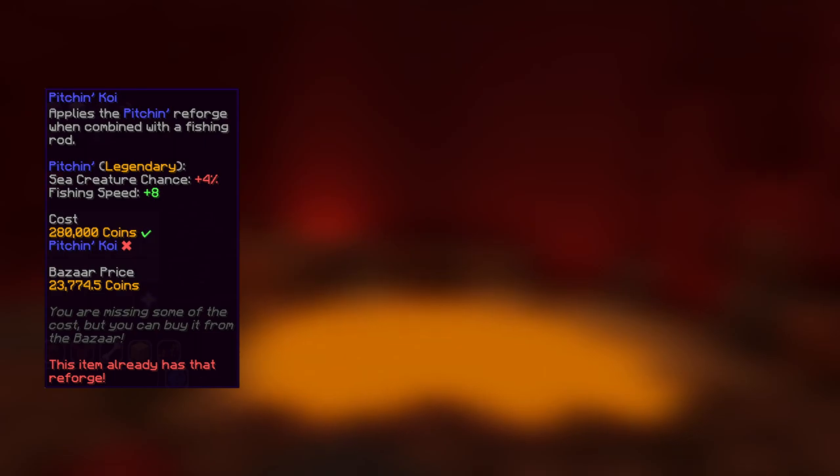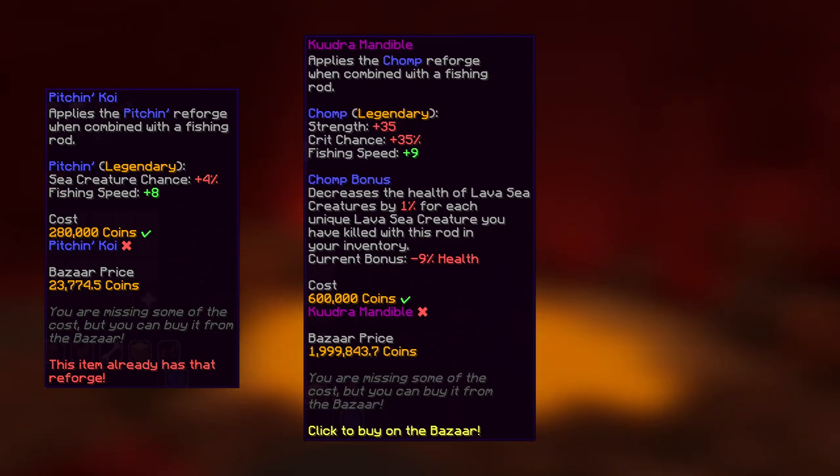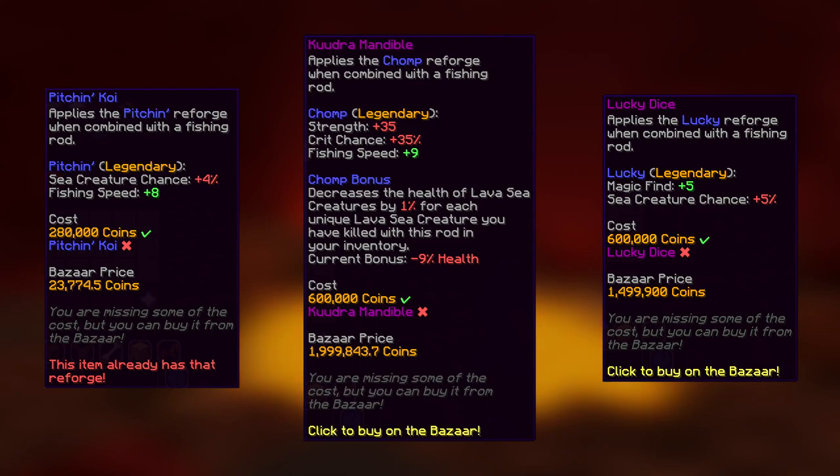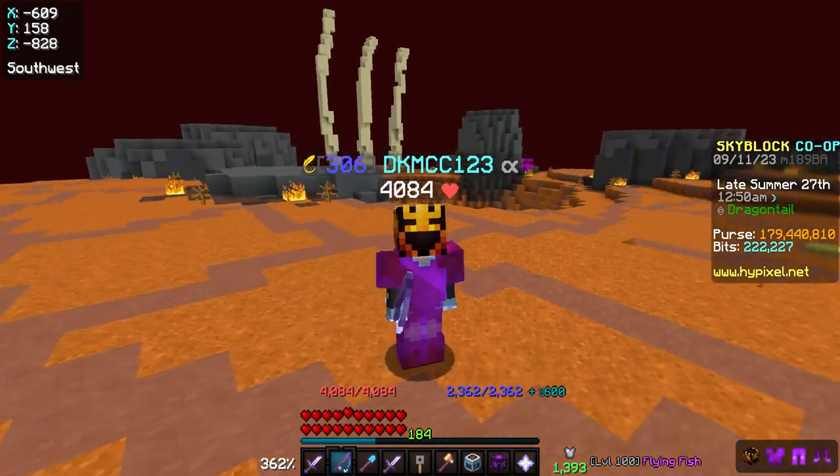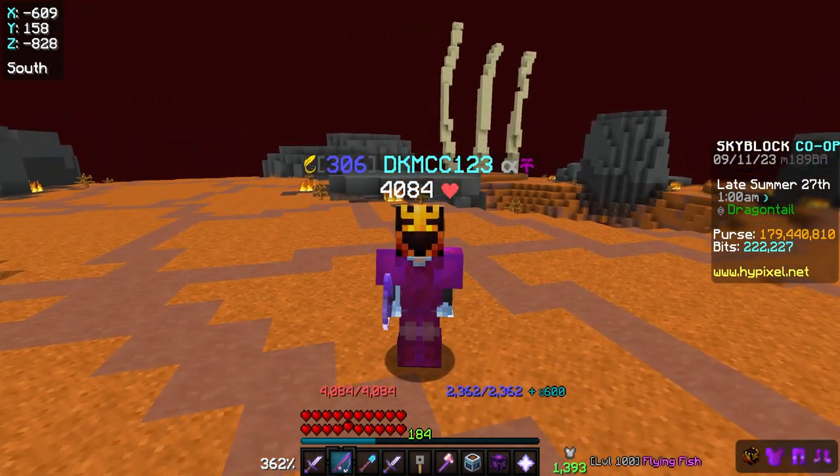For reforges, Pigeon is the best for overall stats, but Chomp can be used if you need fishing speed, and Lucky or Treacherous can be used if you just need sea creature chance. Stars are extremely valuable on a fishing rod as well, but past seven stars they get extremely expensive.